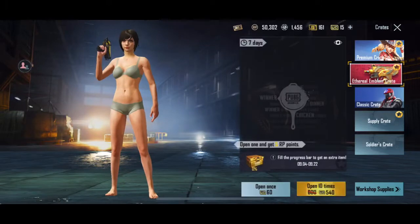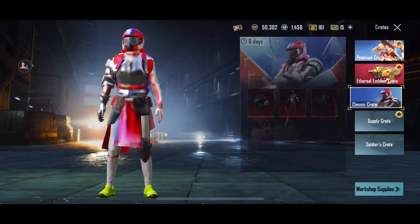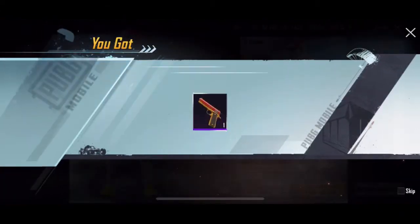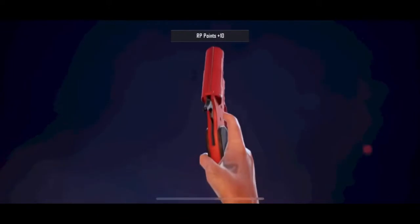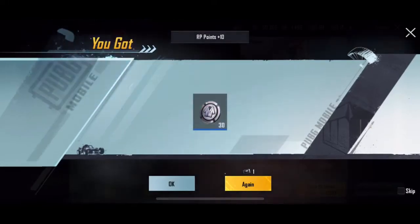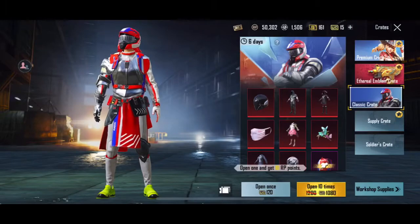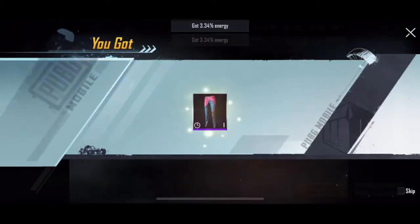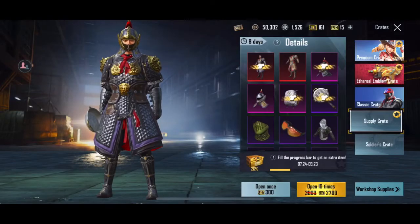Too bad I can't open that, I only need one more for that. We got the same pistol skin I have already. Let's count — four, five, six. We got a spy crate, we're gonna open one and two. And now that's all.